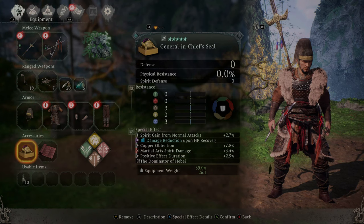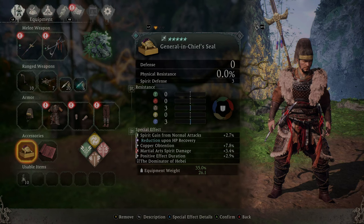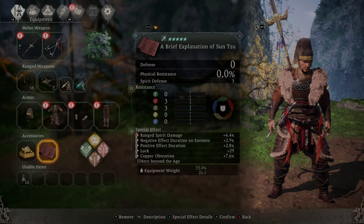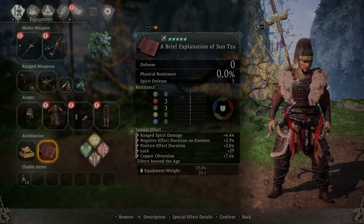For accessories, we have spirit gain from normal attacks, damage reduction on HP recovery, copper, martial arts spirit damage, positive effect duration, negative effect duration on enemies, luck, and copper uptention — fitting in anything useful we could find.